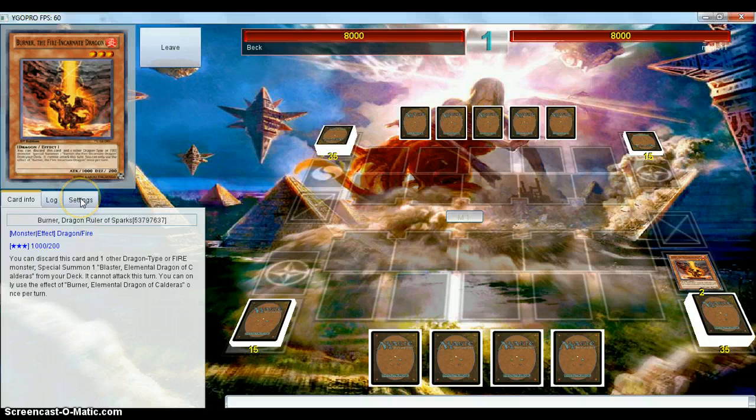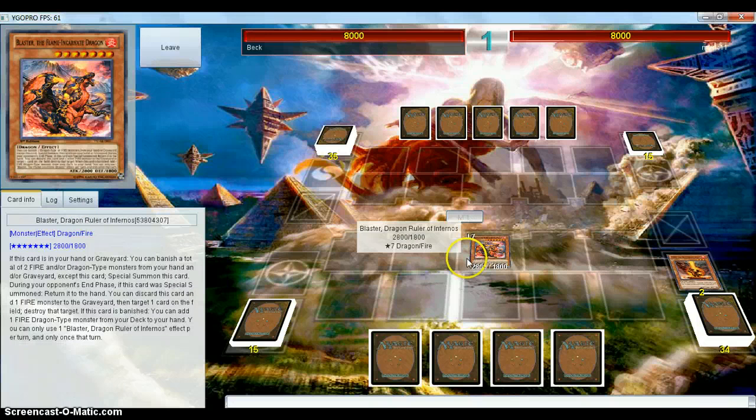Discarding — won't tell me — discarding Burner we know. Whether he discarded both Burners or not, I'm unclear on. But he's going to get out a free Blaster and see what he can do. I've been reading the Duelist Grounds forum on Elemental Dragons and Prophecy a lot here lately, learning how to do some really cool tricks with both decks, especially Elemental Dragons.